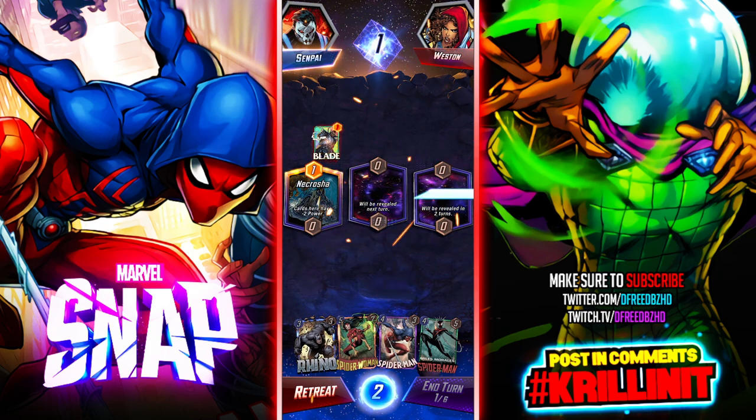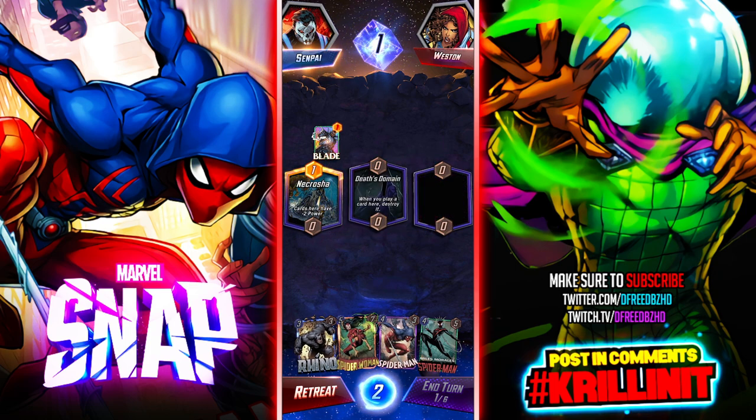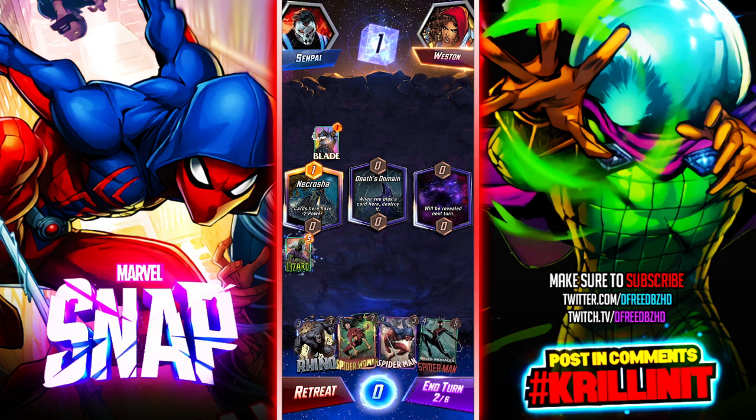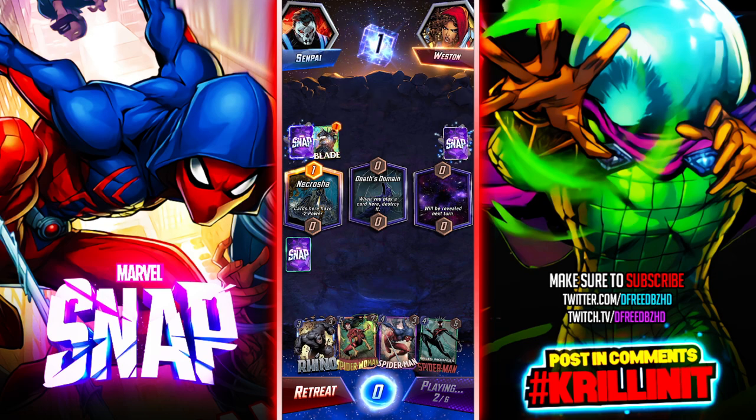We're playing a discard deck. He picked up the Swarm — that's really good. Discard is really powerful. When you play a card here, destroy it — that's fun. I can destroy that, so we finally have utility for Rhino! We finally have a reason to use Rhino. Morbius — yeah, he picked up all the good stuff early. He's gonna play a couple more cards to mess up Lizard later.